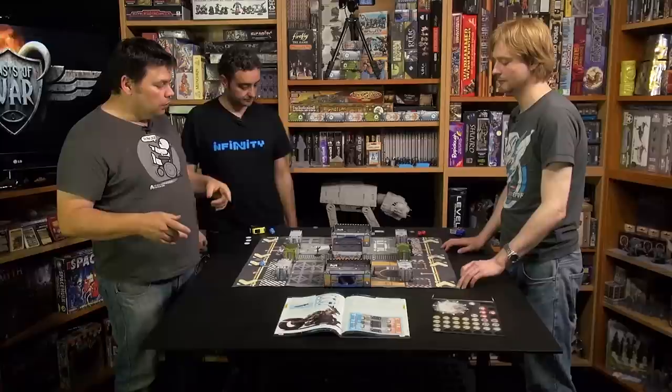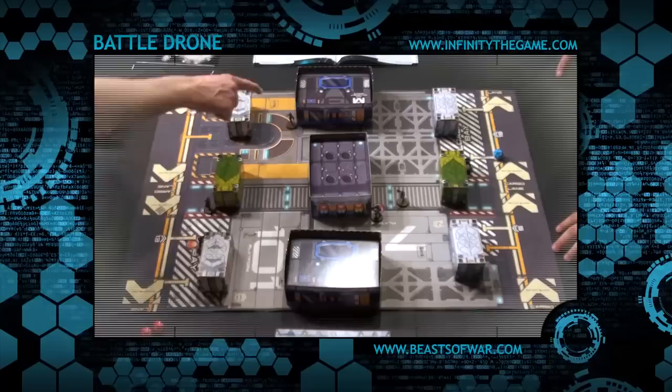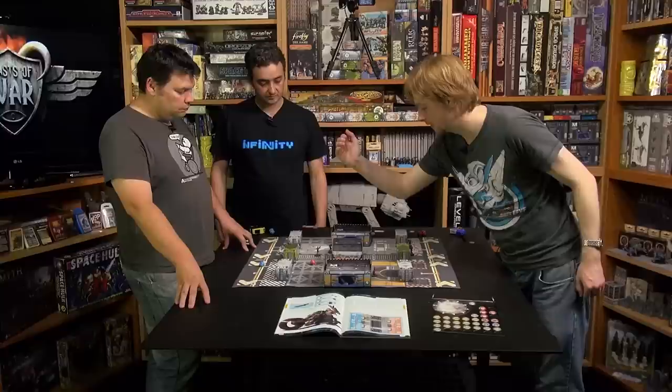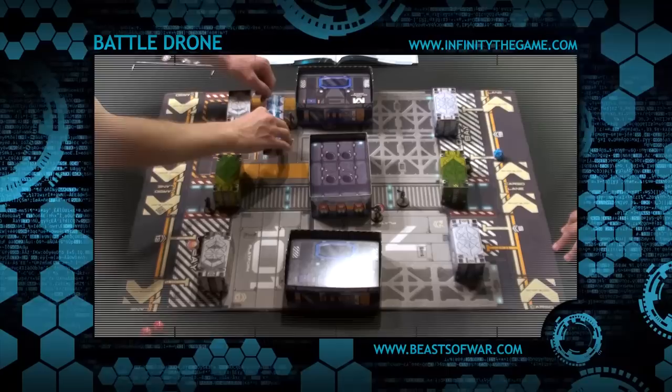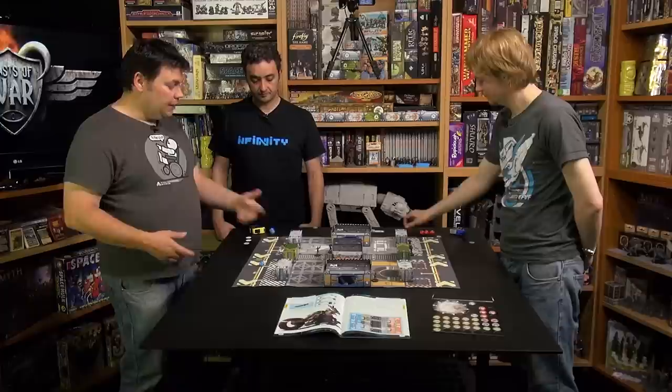You can choose to fail the Guts roll to move two inches to lose line of fire — a tactically valuable decision. If you're making the roll, you're deciding you want to stay, and if you succeed you must stay. In this case I want her to cover this corner to stop your advance, so I'll try to pass the Guts roll at 13 or less. Result: fails. So she must move the full two inches — it's forced because it's movement caused by panic. That's my two orders spent.